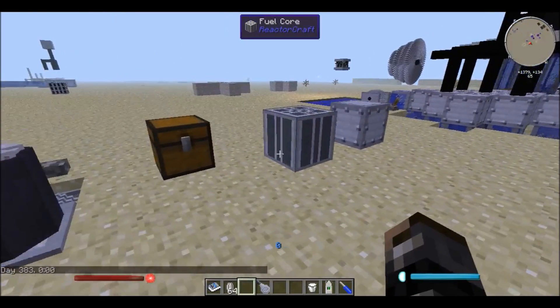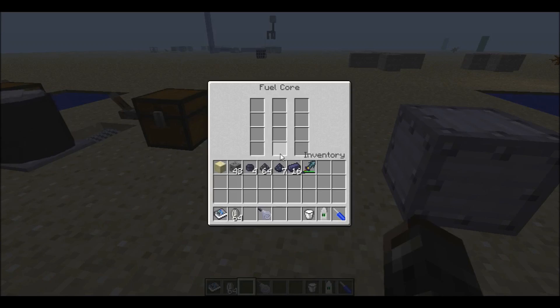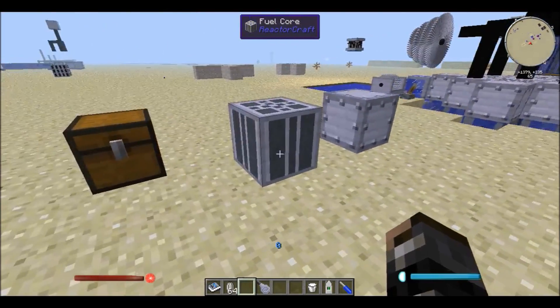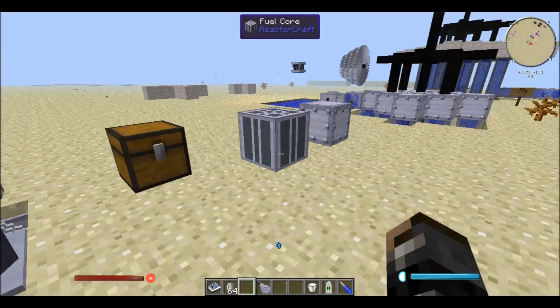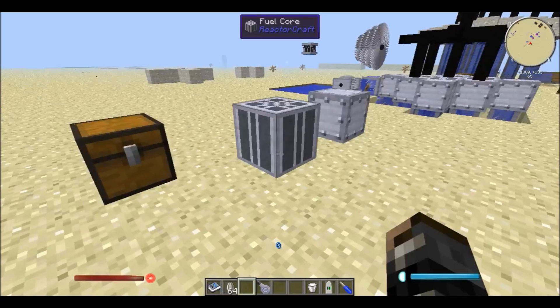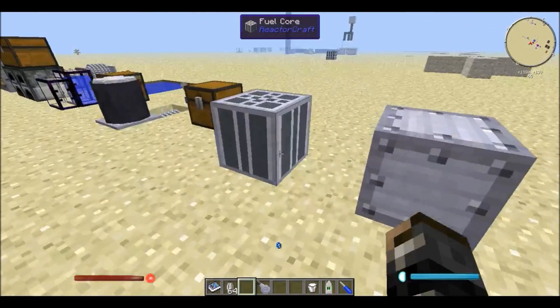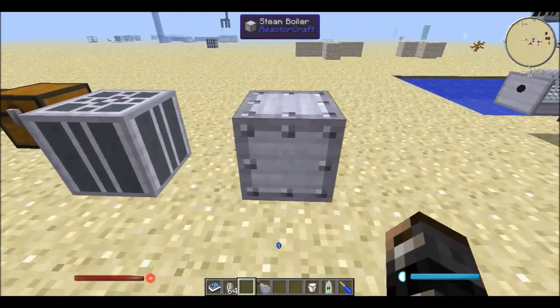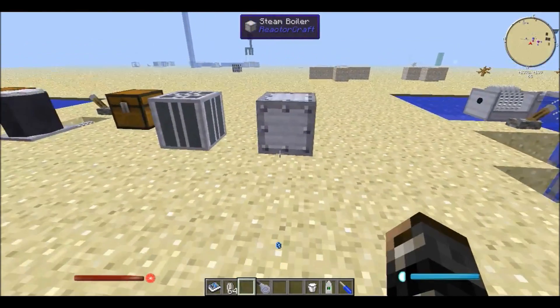So next we have the two most important machines that we are going to need: the fuel core and the steam boiler. The fuel core is used like so — we just take the uranium fuel pellets and put them inside these four slots in the fuel core, and we can see it's working because it shoots out these blue neutrons. If you have this set up correctly it will also produce heat. And if you have the steam boiler right beside the fuel core and you're pumping water inside of the steam boiler, you can use it to create steam, and then you can use the steam to produce energy.